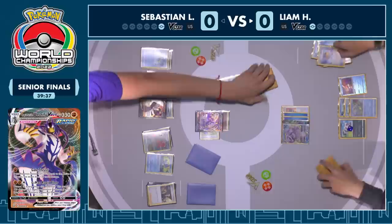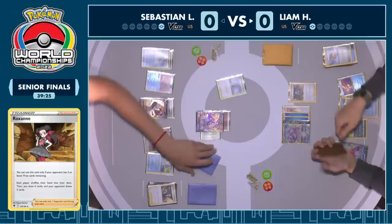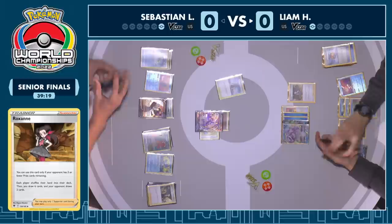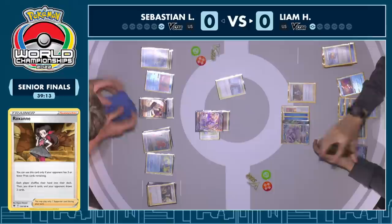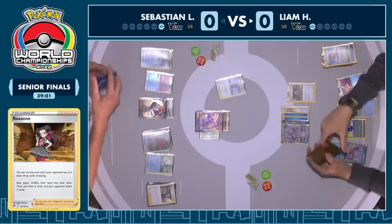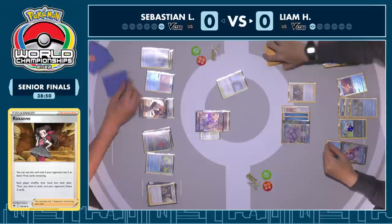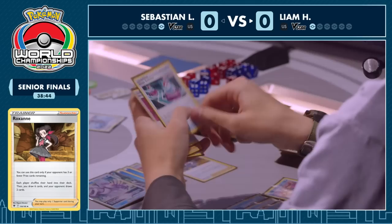This top deck for Liam — drawn into cross switchers and a Level Ball. There is one Cross Switcher in hand but not two. There is a Roxanne that can be played, an opportunity to shuffle in and potentially redraw two Cross Switchers. We're going to see the Roxanne. One Cross Switcher was in hand, but now both players are shuffling back up. Sebastian has lined up a game-winning scenario on the next turn: Quick Shooting, Scoop Up Net on Inteleon, play it back down, Quick Shooting again, and Yoga Loop for the game.